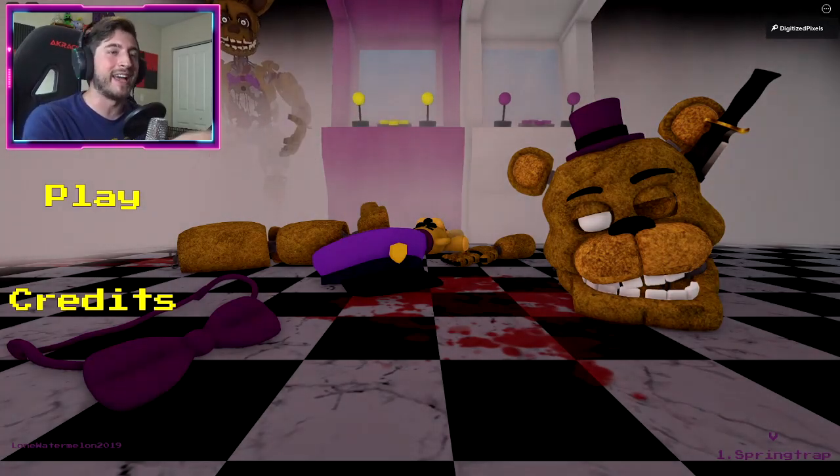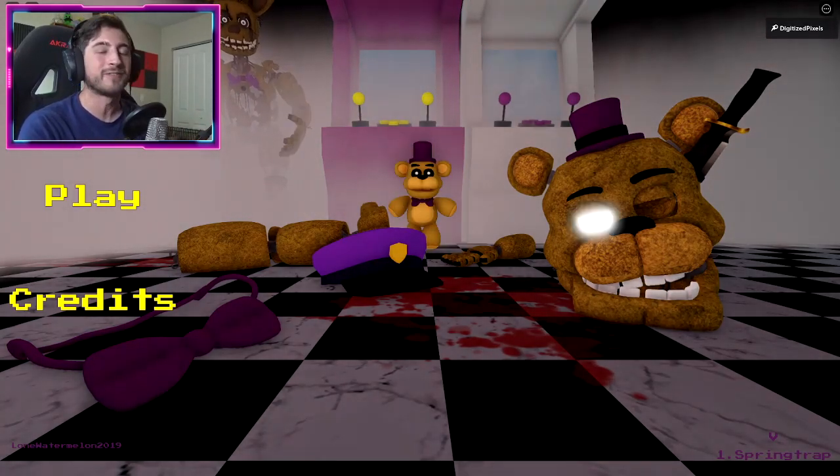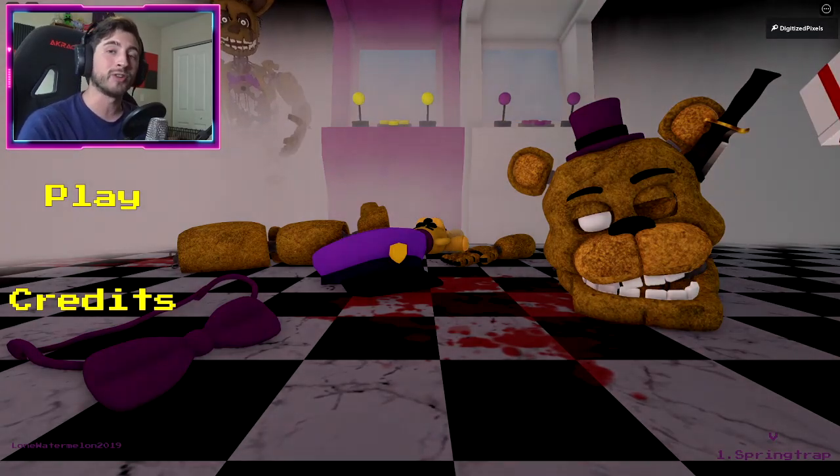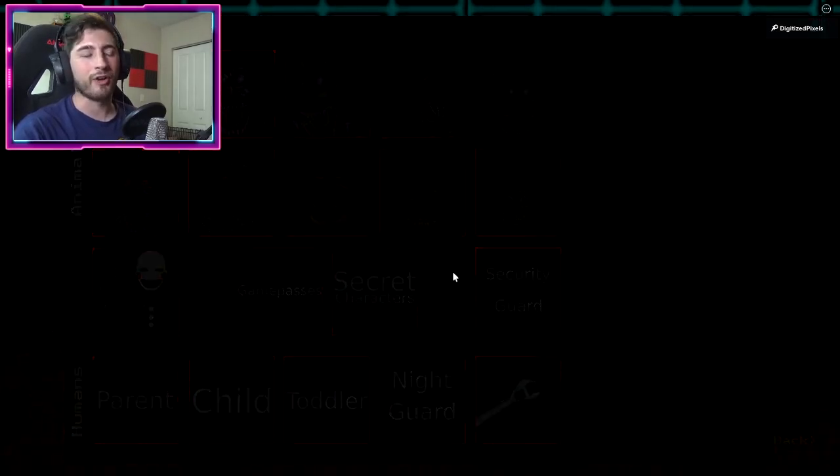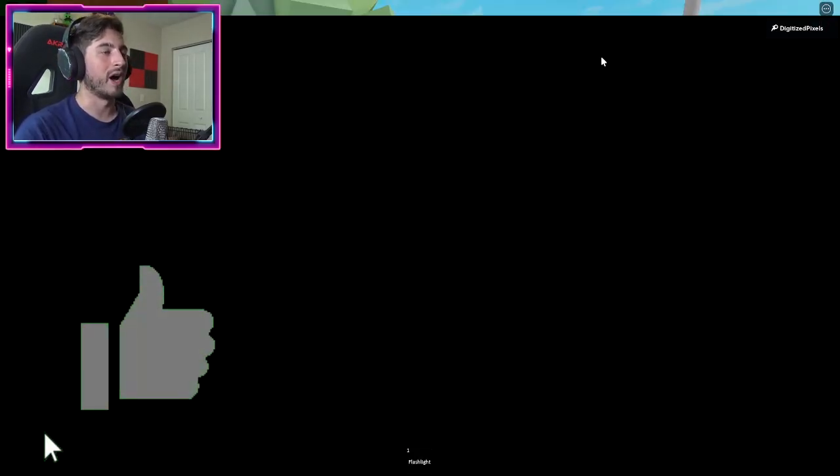Hello everybody, my name is Digi and today we are back at Afton's Family Diner. I'm going to be showing you guys all the badges in this game that have been updated. We're going to start off with secret one.